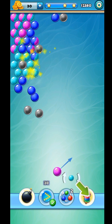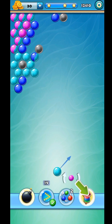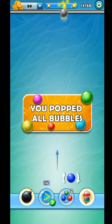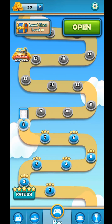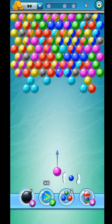We can pop them either by hitting them with pink or with blue. Yes, good one! Now green. We have a rocket but we are not using it this time — we are just using bubbles to hit the bubbles to pop. That was pretty much easy! We have achieved level 7.